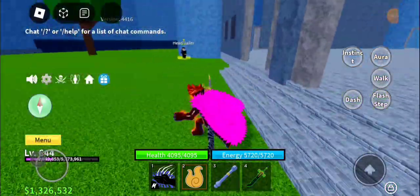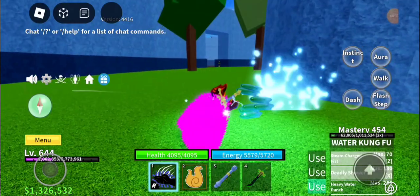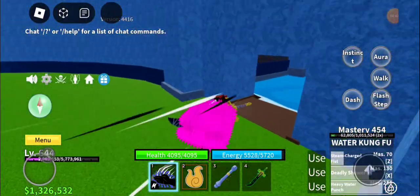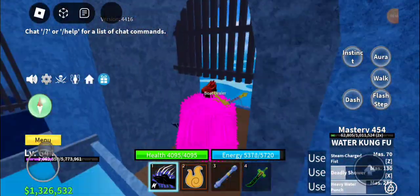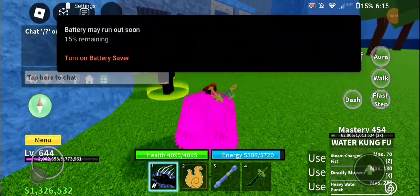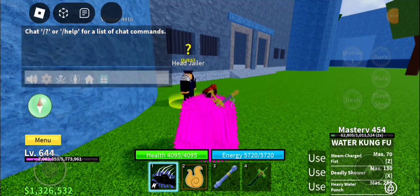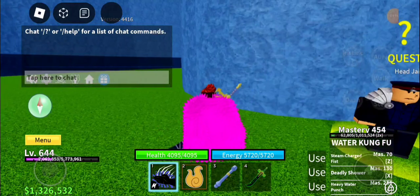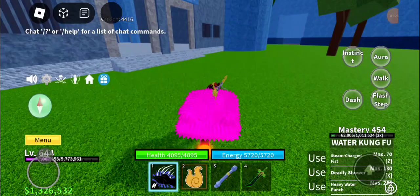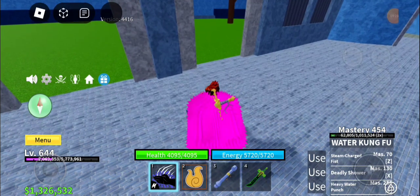All of the combat fighting styles, and the fishman karate fighting style. Most people that are very experienced in the game have this item, and it's kind of a symbol to show how good you are. But honestly, unless you really need health, I would just go with the black cape, which I actually desperately need health for. I'm going to show you how to get the pink cape first.